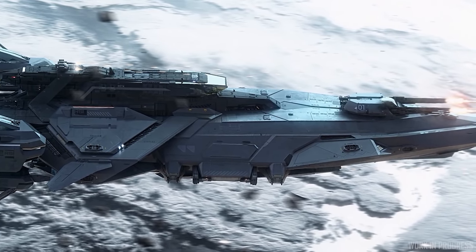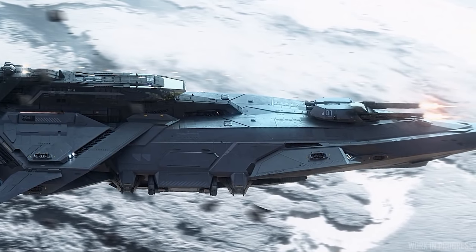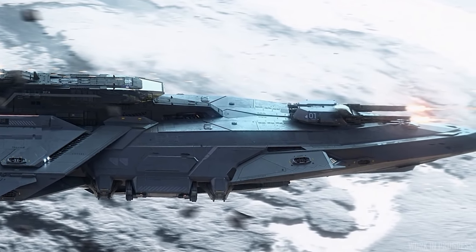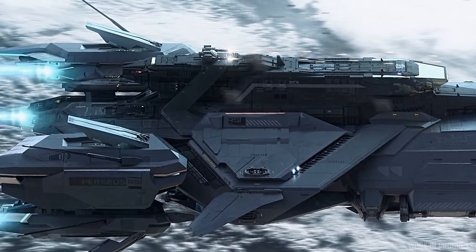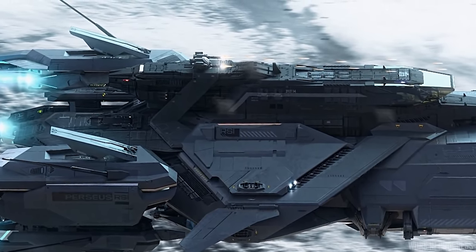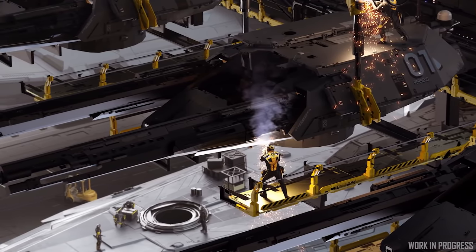The bridge for the Perseus, which is located near the center of the ship at the top, causes the main front large turret to have a blind spot. Though the point defense turret, now on the top of the back of the ship, covers that spot, and the bottom large turret doesn't have the same issue as it doesn't have a bridge that it has to worry about.